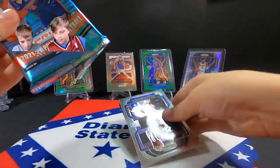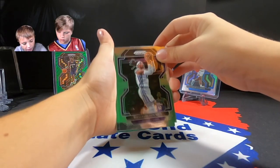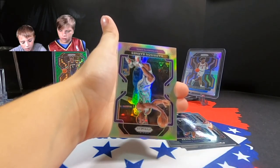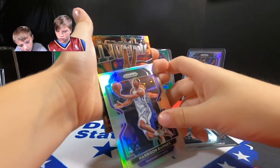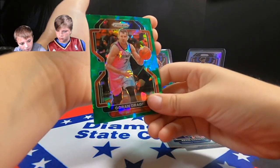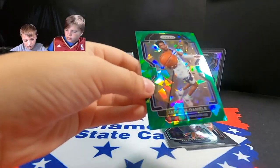Got a silver in the next pack. We pull Richaun Holmes, Gary Trent Jr., Kevin Garnett, Davion Mitchell rookie, Harrison Barnes, Cameron Thomas — is that the impact? Then Dragic. We need a rookie here but no rookie. Jayden McDaniels — geez. Last chance for a rookie cracked ice for Liam. Are there even rookie cracked ice in these, or are they just hard to get?